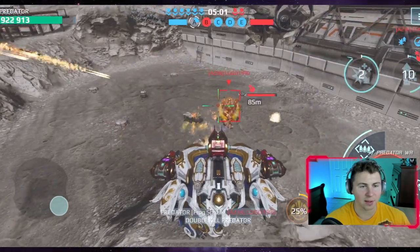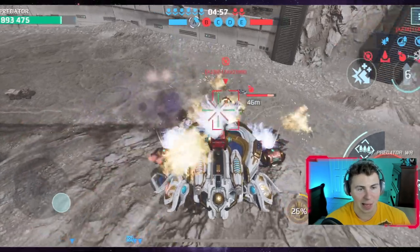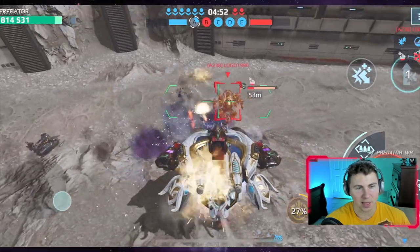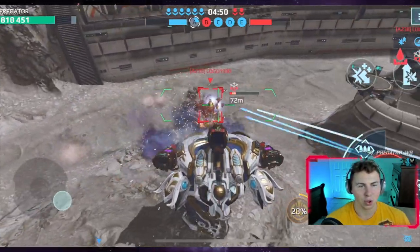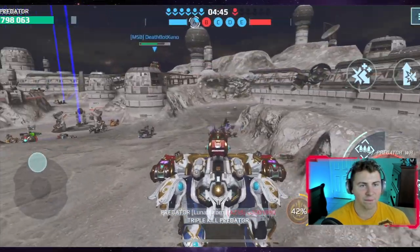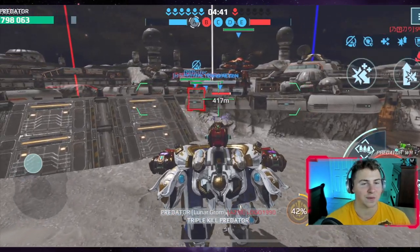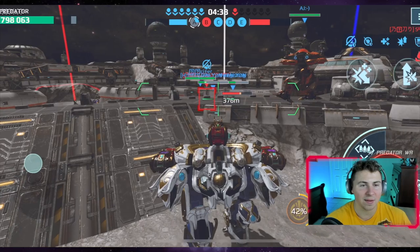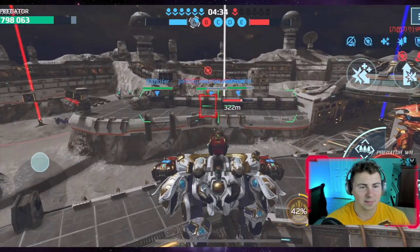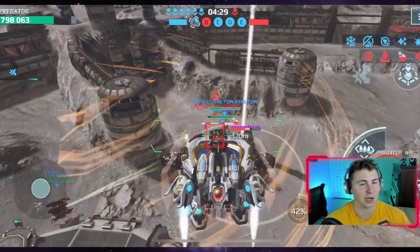Looks like the enemy team may be mecking out right now. Double kill — nice! This ravana, literally all he can do is use his ability — he's not going through 900,000 HP. He's almost dead — triple kill! 445 seconds left in the game but they have one player left. I still can't believe we had seven living legends, almost eight.